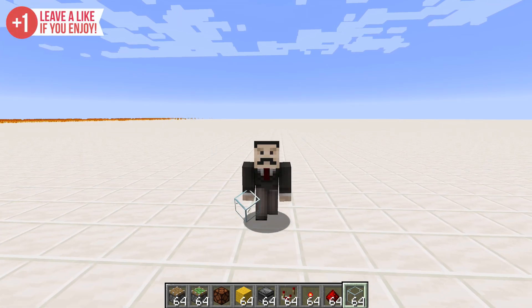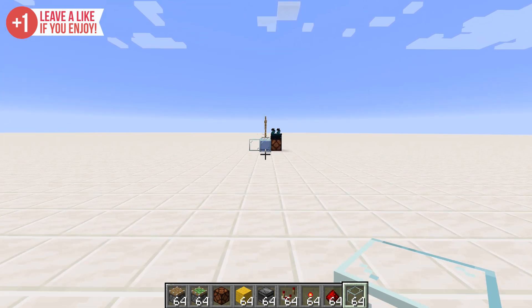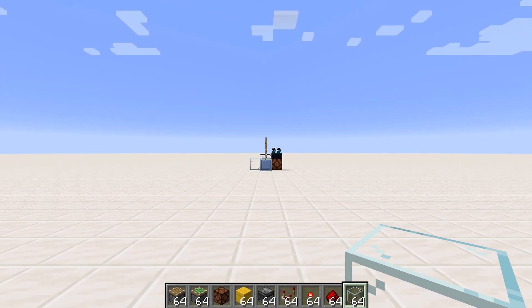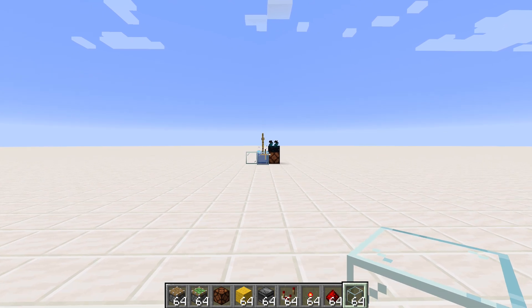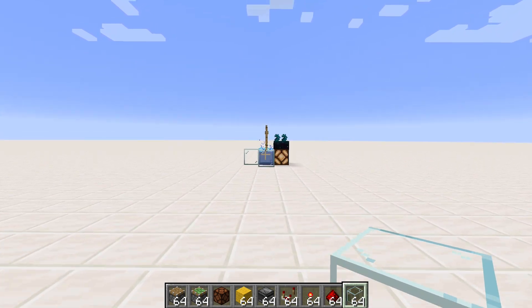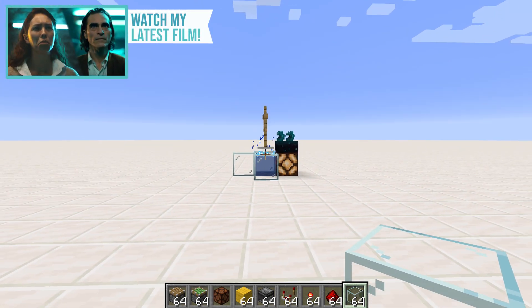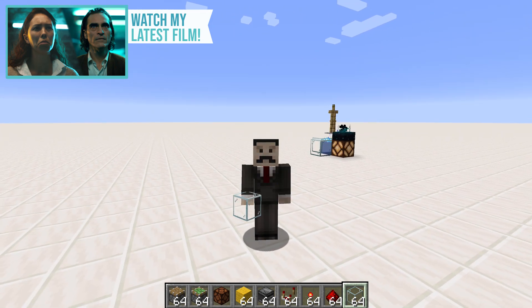If you're wondering why that armor stand is bouncing up and down in the water, it's because in the previous skulk sensor-related redstone video, I discovered that if you're too far away from an object that makes sound, it actually stops making sound. Which means we can use that in combination with the skulk sensor to increase the radius of the skulk sensor. You can make it massive with things like note blocks — I think it's around about 50 blocks. But with something like an armor stand, it's a lot more localized, and this doesn't involve any redstone. Which means we can now create smart redstone contraptions that activate only when you walk past them. So that's what we're going to be doing today: creating smart redstone contraptions.